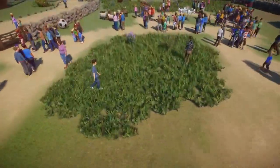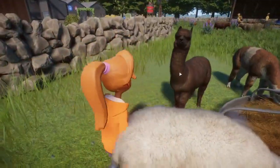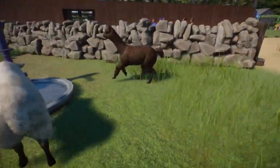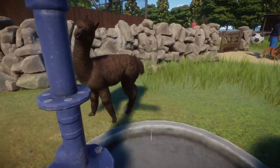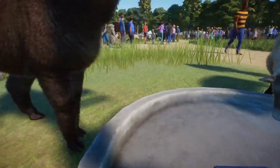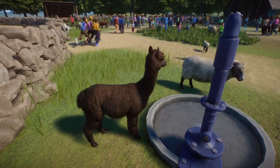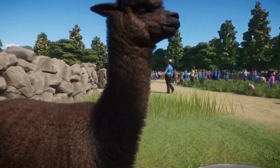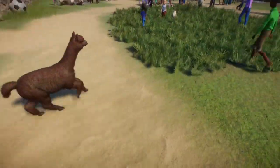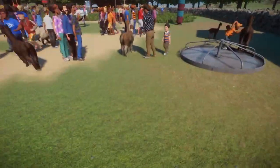Let's see if we can find our ram. There he is - those beautiful horns. And while we're here we'll have a look at our alpaca. The alpaca is another animal I'll certainly be using very often, as alpacas are very common in zoos and petting zoos. You see them a lot alongside fallow deer, sheep, and goats. I really can't tell - does the alpaca have a different rig to the llama? It might have a different walk cycle.